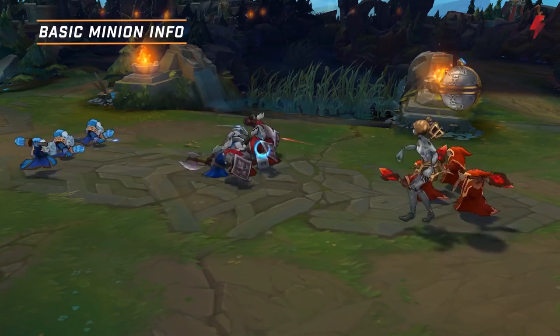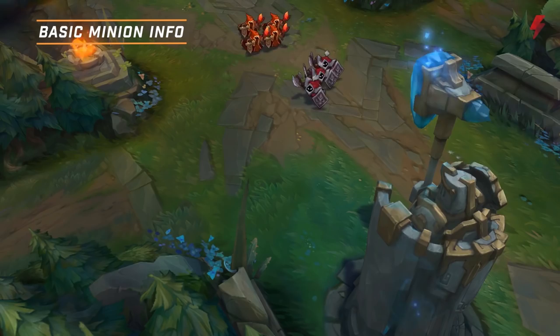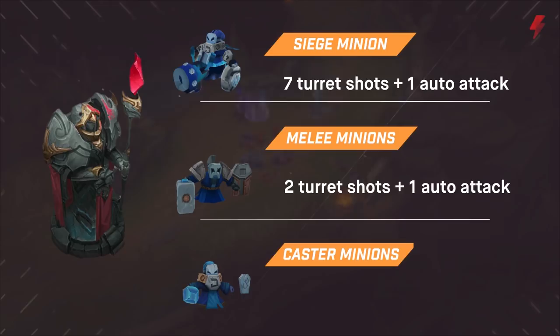Ranged minions do more damage, melee minions are tankier, and siege minions are a mix of both. Siege minions give the most experience, followed by melee minions, then ranged minions. Each minion can take a different number of hits. At full HP, seven turret shots plus one auto attack will kill a siege minion, two turret shots plus one auto attack for a melee minion, and one turret shot plus two autos for caster minions.